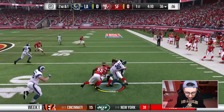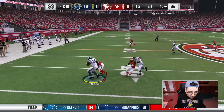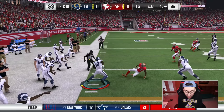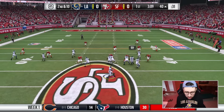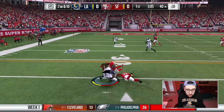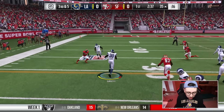We're looking for Gurley in the flats, we just dumped it off to him. He should be able to truck a lot of people. We're gonna try to bounce it to the outside, we just get one blocker — maybe we can get a stiff arm — there we go, truck him and then truck him too! Oh my god, this Gurley is so good. We're gonna try to hit Gurley out of the backfield again — look at that, Gurley wide open, just trucking. Dude, he's so good.